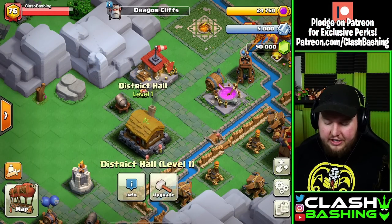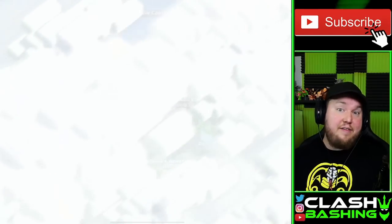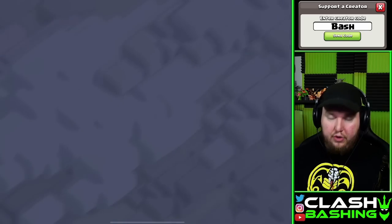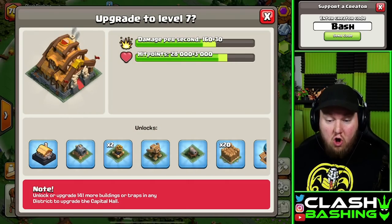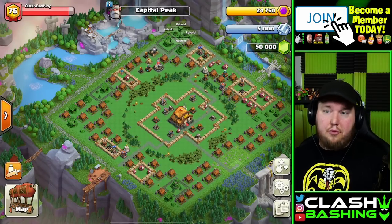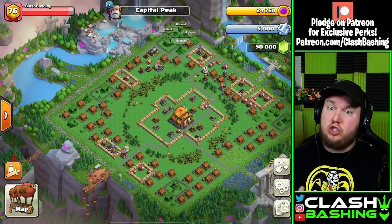To get our District Hall up to Level 2, we need to get our Capital Hall up to Level 7. And even to unlock Golem Quarry, we need that Level 7 as well. But finishing off all the buildings at Level 1 on Dragon Cliffs does not allow us to upgrade our Capital Hall. So we need to revisit some of our other Districts and upgrade or rebuild buildings there — or upgrade buildings in the Capital Peak.